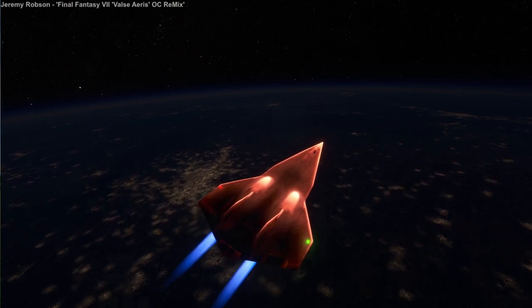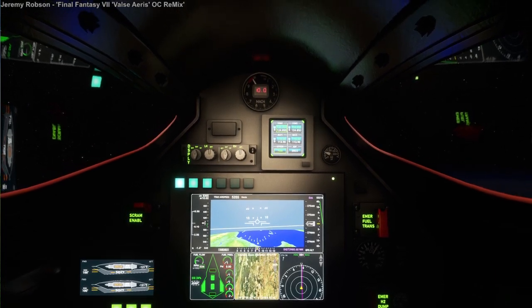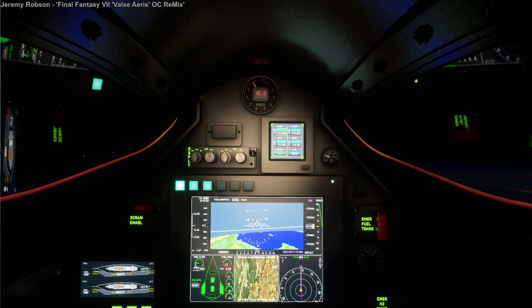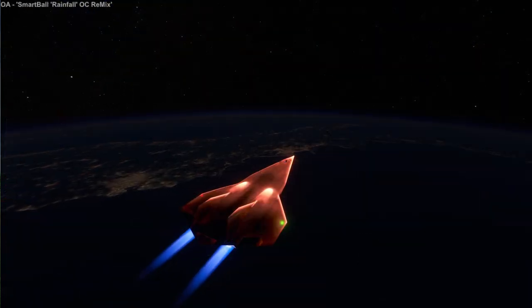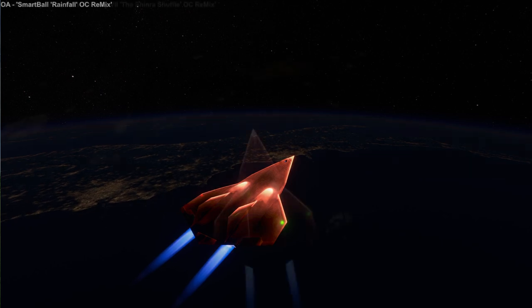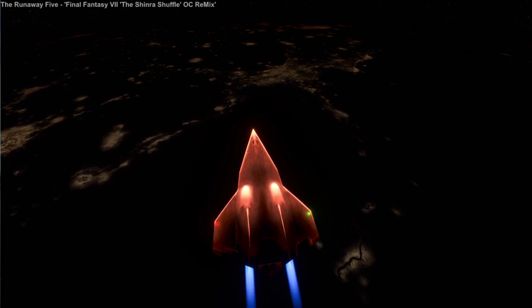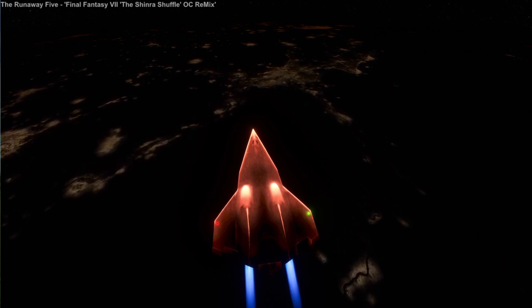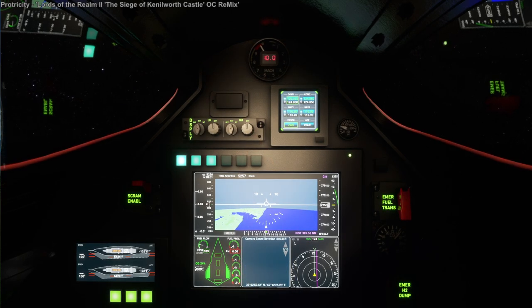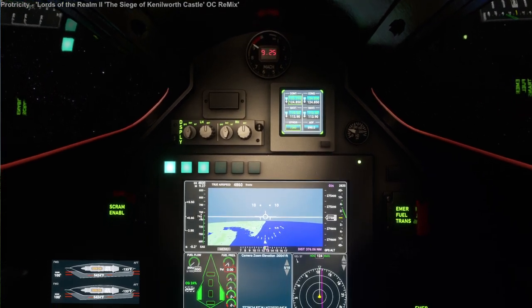I believe that's Madrid to the left, and here we're striking out over the Mediterranean — already at Mach 10. There's Italy: Rome and Naples being the largest cities in our view. Here we are already over Iraq — that might be Baghdad. And then finally we come out of scramjet mode just along the south coast of Pakistan, so that's how much distance we covered on scramjet alone.